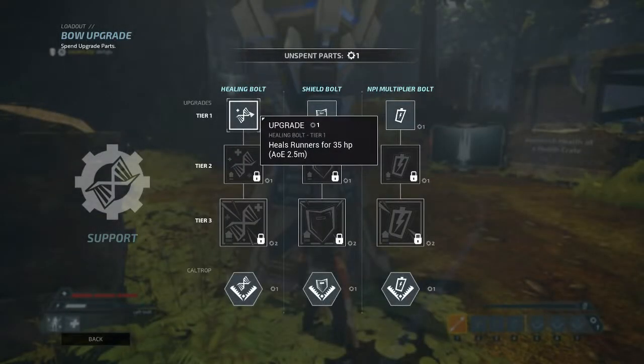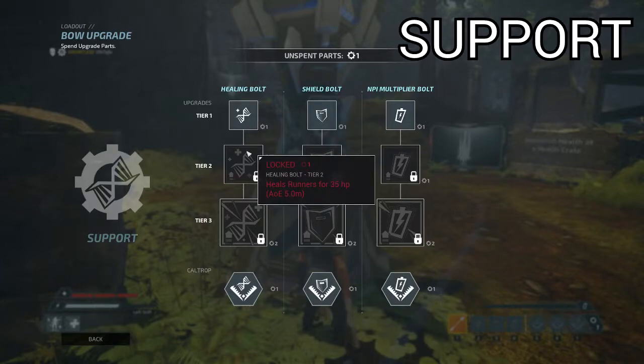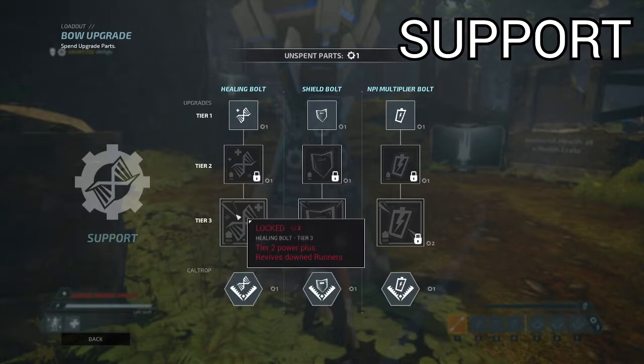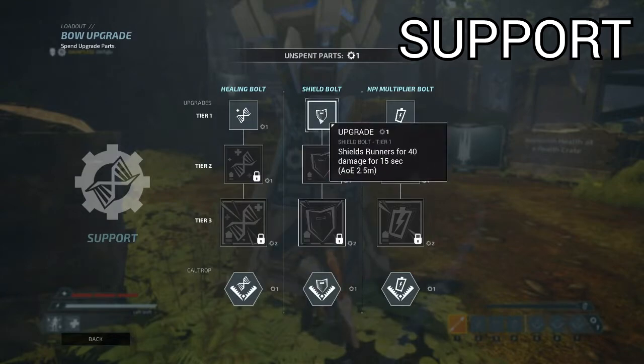Onto the classes. To start, we'll talk about Support. The Support class has a healing bolt that heals for almost a full bar of health. This happens over time, which is very important to know if you're healing someone who's being shot at. The tier 3 upgrade for this bolt is probably what makes this class stand out and is its main power spike — you can instantly revive a downed player by shooting them with the bolt. This allows for cross-map saves and helps with time efficiency a ton.